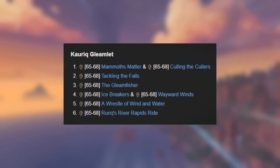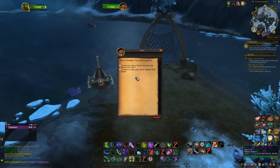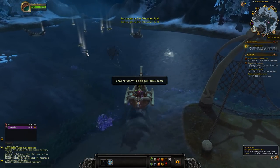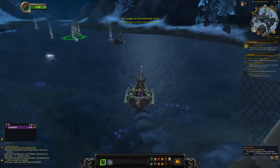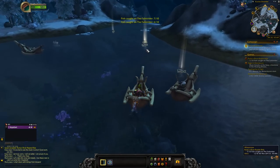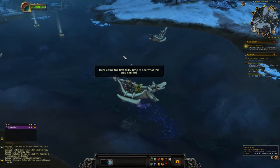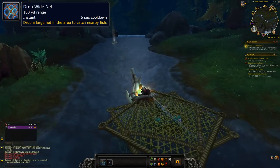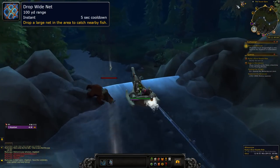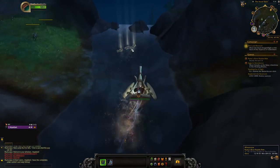To unlock the ride, you first need to do a short questline starting with the quest Mammoth's Matter found in the area. After you're done with the last quest, you will always be able to speak to Rurik and take the ride again. This achievement is a little challenging. The best advice is to catch as many fish as you can at the start of the ride, since you start at low speed. Also, the fish respawn, so you can look behind you. Make sure to always use Drop Wide Net whenever you pass by a large pool of fish to take them all at once. If you couldn't catch 40 fish, you can always retry. Good luck!